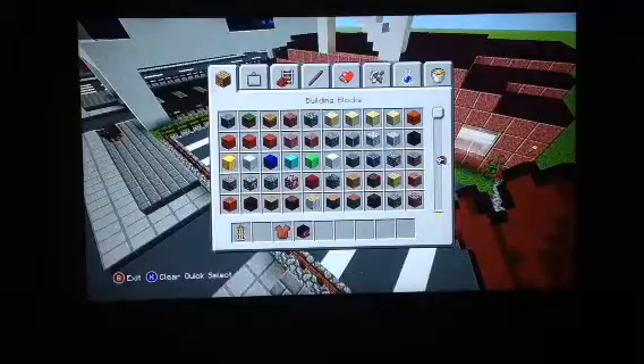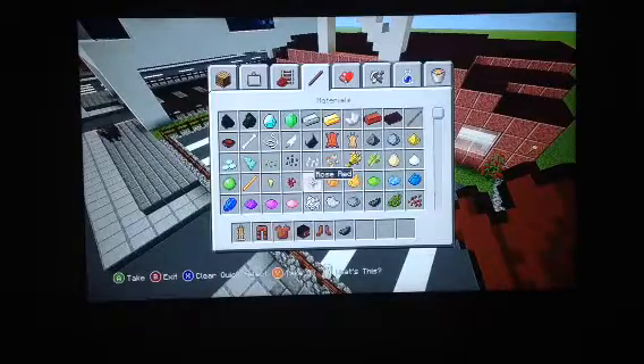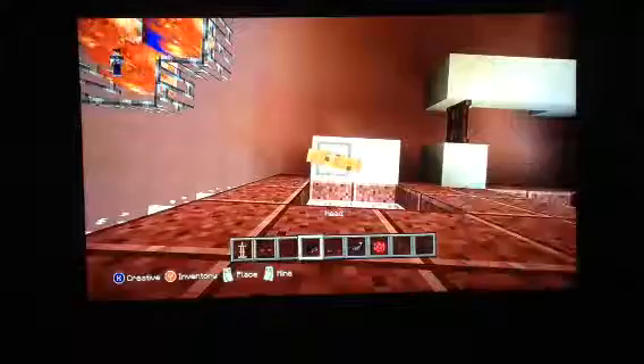Back here we need black dye and red dye, so let's set these up real quick. Let's get these all dyed up real quick. Put the head on — there we go, we have one of the mannequins here. Let's spawn in the other one real quick. There we go — now we have both mannequins, and that's the leather clothing store done.